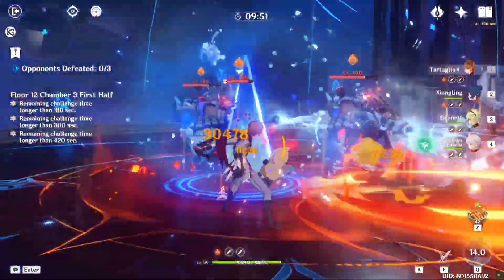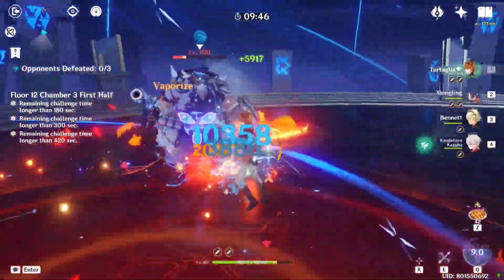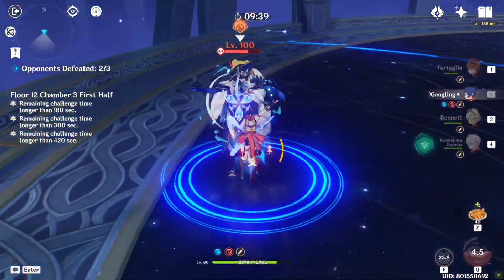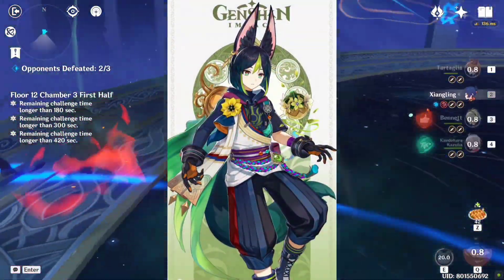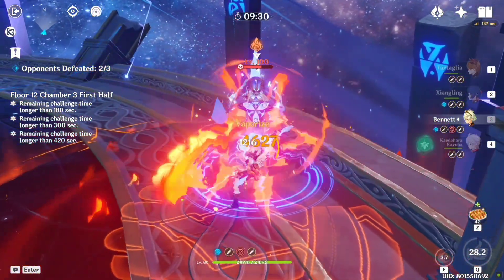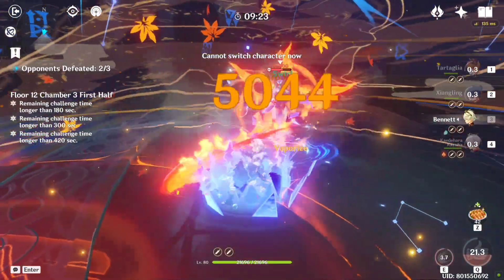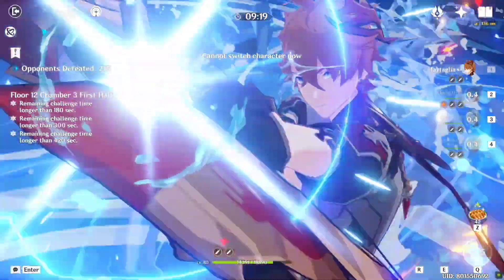You don't need to risk your pity to pull her constellations as her C0 should be good enough. As for her teams, she will be very flexible as she can fit into any team where you need dendro reactions. She will also be a great support for someone like Tighnari, who is a dendro DPS, as Collei can use the set which decreases the enemy's dendro resistance. Hope you guys found this video helpful — make sure to like and subscribe for more Genshin Impact videos. Thanks for watching!